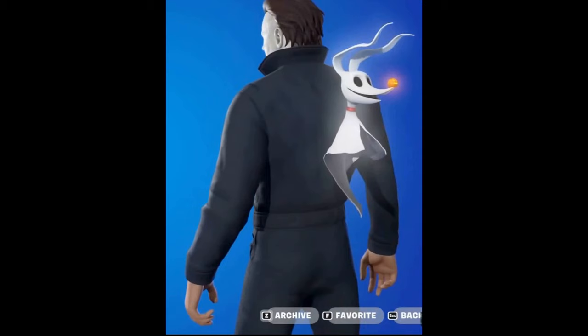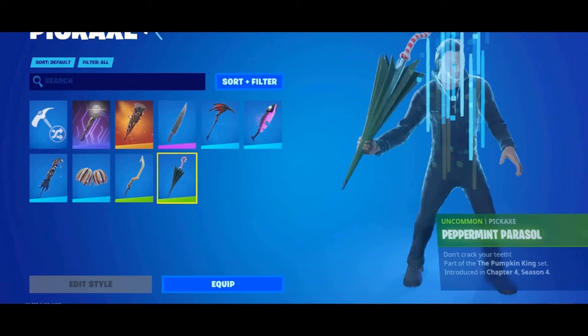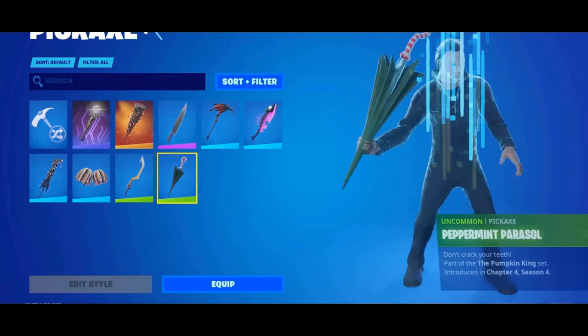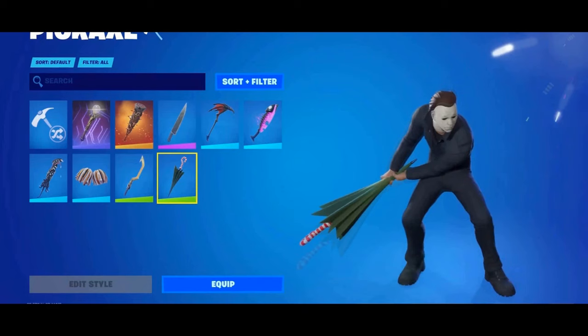Zero — you guys remember Zero? That's the little doggy that he always had, always following him around, which is pretty cool. He also has a pickaxe. This is the pickaxe right here. I do want to know if this pickaxe was for free — I really didn't know — but it's part of the bundle, I guess. Yes, it is part of the bundle.